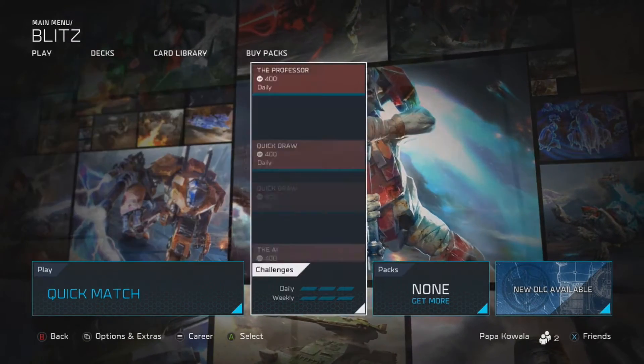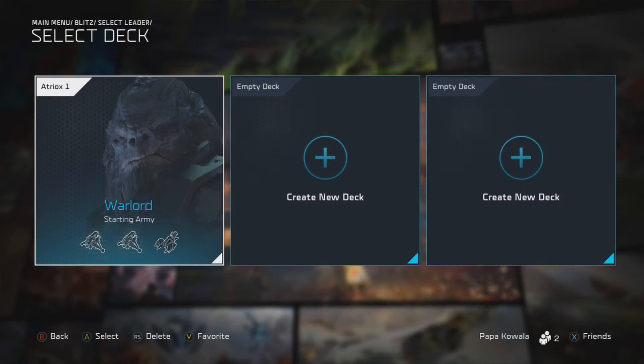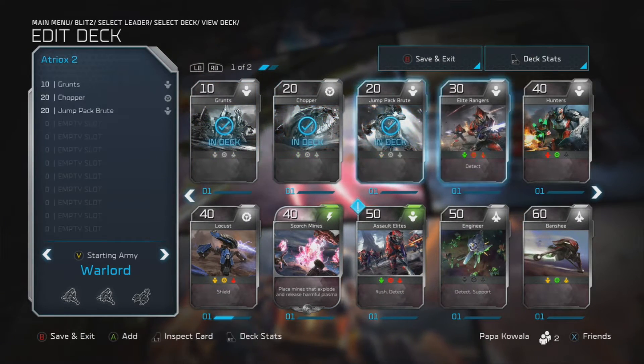Before you search for a battle you can build a deck for whatever leader you pick. The game does have pre-made decks for you, but you can go ahead and build your own deck, and I would definitely recommend building your own because you can pick different units and a different style of gameplay — however you want to play.